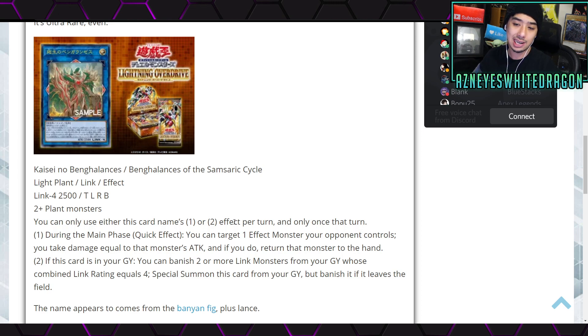It's a Link 4 with 2500 attack, and the link zones are top-left, top-right, and bottom. It requires two or more plant monsters. You can only use either this card's first or second effect per turn, and only once that turn. For the first effect, during the main phase as a quick effect, you target one effect monster your opponent controls, take damage equal to that monster's attack, and if you do, return that monster to the hand. The second effect is: if this card is in your graveyard, you can banish two or more link monsters from your graveyard whose combined link rating equals four, and special summon this card from the graveyard — but banish it if it leaves the field.